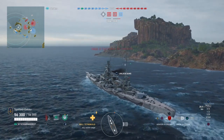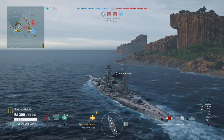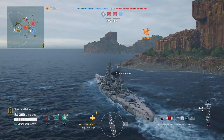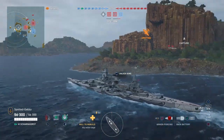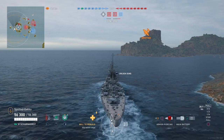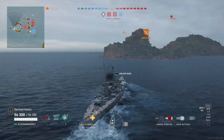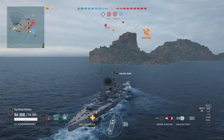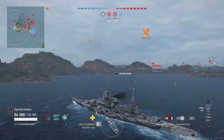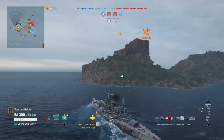I have the new Azure Lane Scharnhorst commander on board — she's level 15, legendary level 1. That gives her a maxed-out skill level 2, which provides 6.7 kilometer torpedoes, which is nice to have. My two inspirations are Cunningham and Hipper, giving 6.7 kilometer secondaries as well. It could go further with a full secondary build using Auto, but 6.7 gives a nice breathing room.